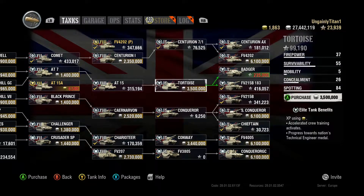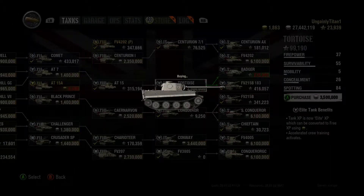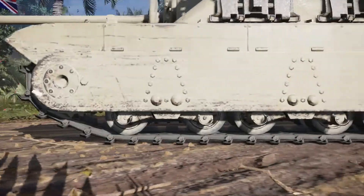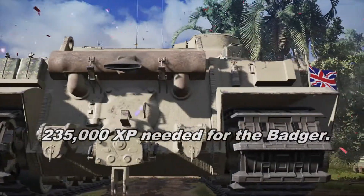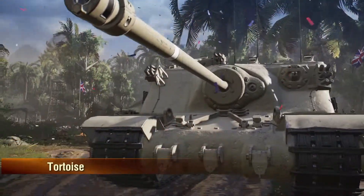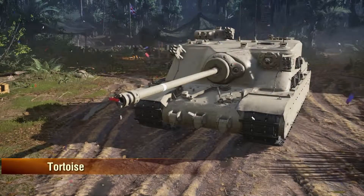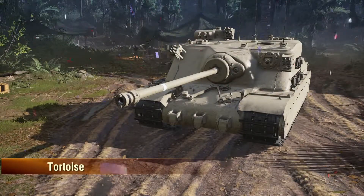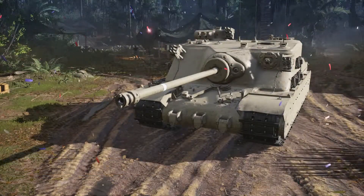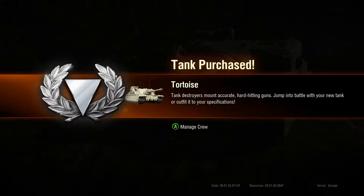Grinding out the Badger — to grind it out I'm going to have to purchase the Tortoise. This in itself is not a problem now, but it is a bit of a problem. I have 99,000 points in the Tortoise, so I don't have to get the whole 335,000 needed for the Badger. However, I only have to get 136,000. But I didn't enjoy the Tortoise when I played it last, and I wasn't very good at it.